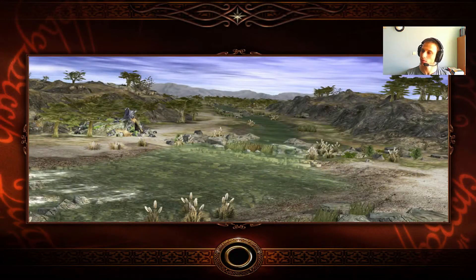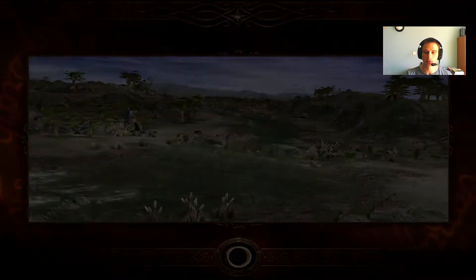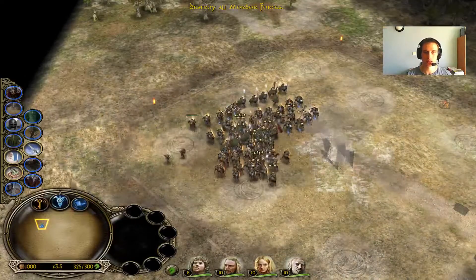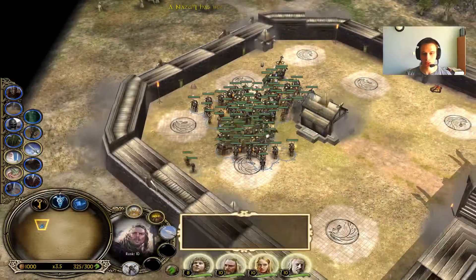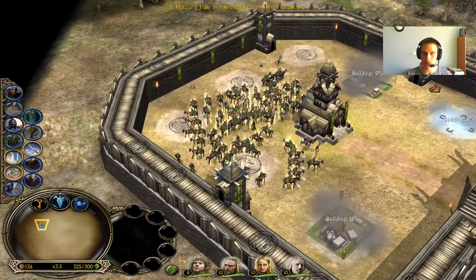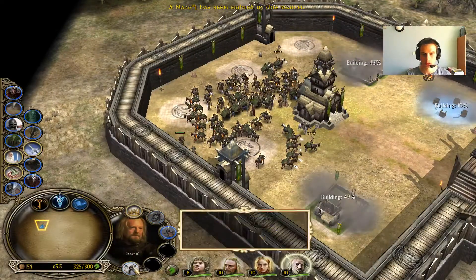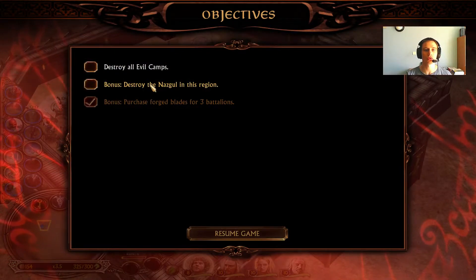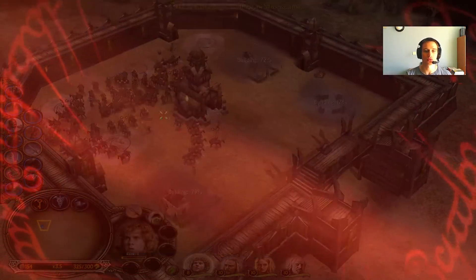At the Mouths of the Entwash, the rivers Anduin and Entwash meet, thus creating a marshland of nearly 100 miles. Some mushrooms and stuff, we don't really care about it. We would like to level up or maybe just crush our opponent. Our objectives: destroy all Mordor forces, destroy the Nazgul in this area, and purchase Forgeblades for free battalions.